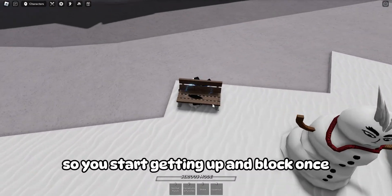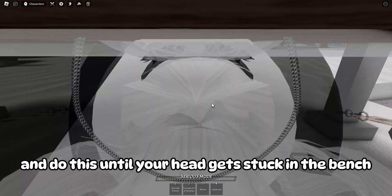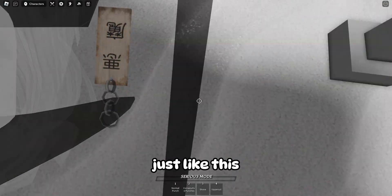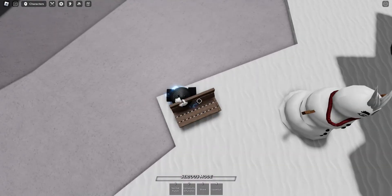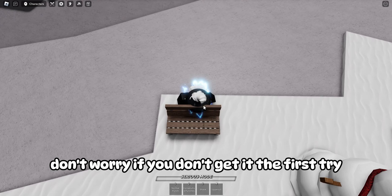After that, block once so you start getting up, and block once shortly after again. Do this until your head gets stuck in the bench just like this. Don't worry if you don't get it the first try — just keep trying.